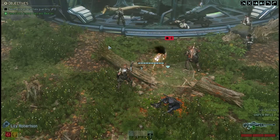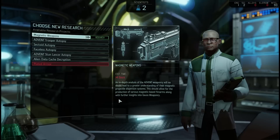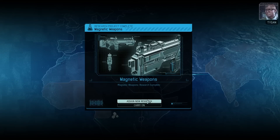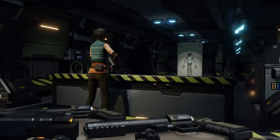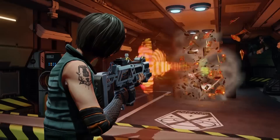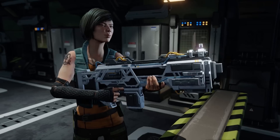Another bit of research you'll want to do early will help your soldiers make a bigger impact in battle. Have Dr. Tygan research magnetic weapons. Upon his completion you'll be able to visit Lily and select which weapons to unlock per class. These mag weapons will help your soldiers deal significantly more damage to enemies and are only a first step to better weapons in the game.